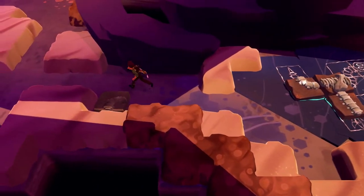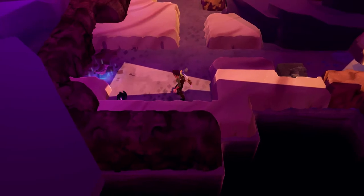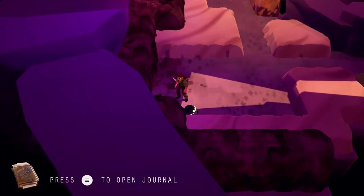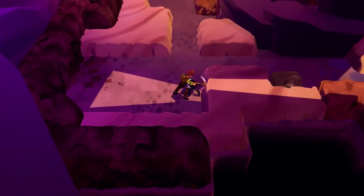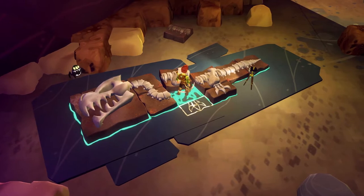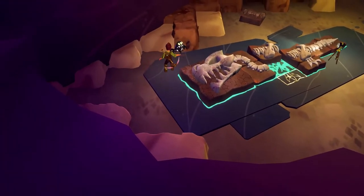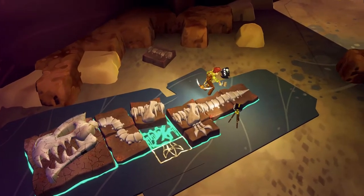There are also these little creepy monster things who attack the fossils. They don't attack you, they only attack and destroy the fossils, so you have to take care of them as well. You can push them around, push them off ledges and off the edge of the map. They're not too bad, but you have to be wary — if you've lined up fossils and go to get more, a little monster can pop up and eat all of your fossils.